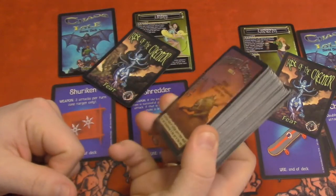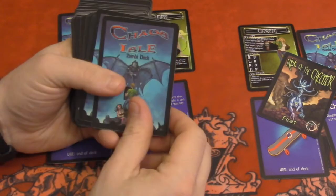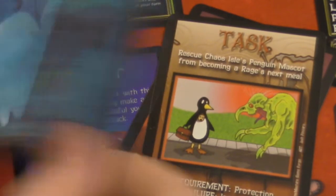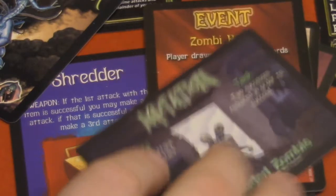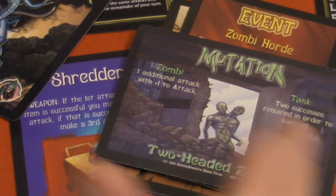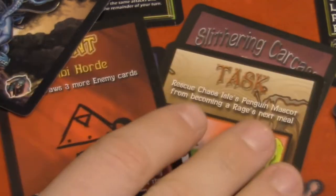Then you have the big pile of enemies, from which you will draw every turn. You may get a zombie to fight, a task to fulfill, events that you need to trigger, or mutator effects that will enhance or make it more difficult to defeat the zombie or to complete the task.